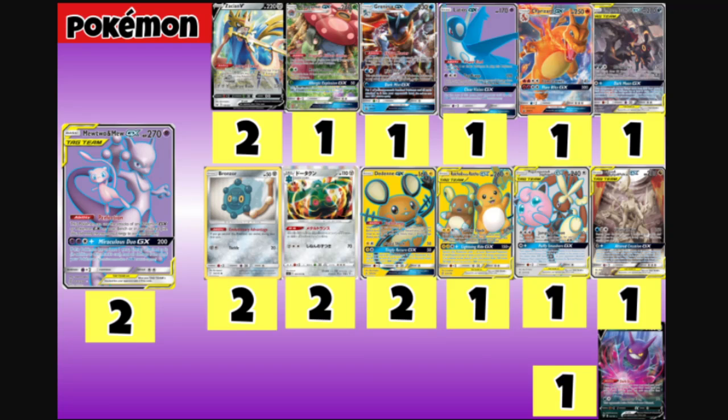Zacian V has the Intrepid Sword ability — you get to draw three cards, and if any of those are Metal Energy you get to attach them. It also has the Brave Blade attack, which does 230 damage but you can't use it the following turn. That doesn't really stop Zacian though. We play two Zacian V in the deck list.